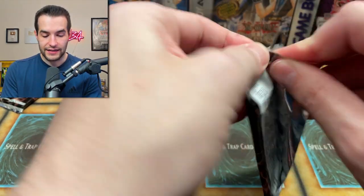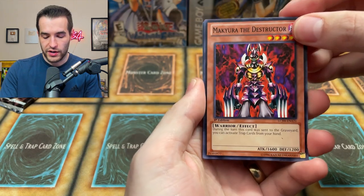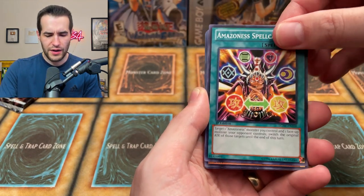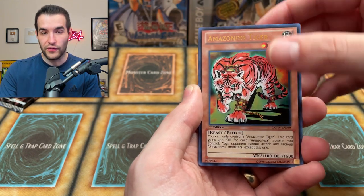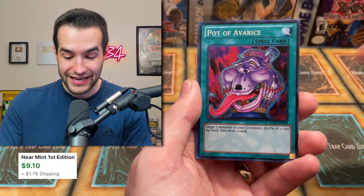Two more packs — let's go! Let me know in the comments how close you guys were on your guesses about how much we were going to lose. Makiura Destructor — we hadn't pulled that, now we've pulled two in a row. Jinzo. Amazon Tiger — also hadn't pulled this. There's just a lot of cards in this set. And Pot of Avarice — another awesome one.